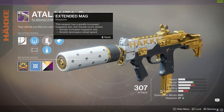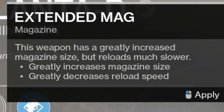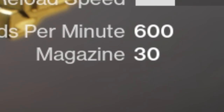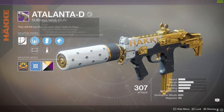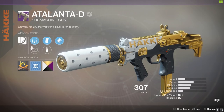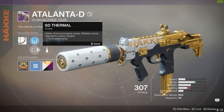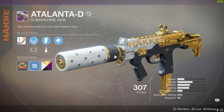Extended mag will greatly increase magazine size and greatly decrease reload speed. So originally your magazine will be at 27. I kind of find it funny how it says greatly increase magazine size and then — yay, three extra bullets! And then for the sights, you have the GA post, which is the one I'm using, that is short zoom. And then you have the SD thermal, which is medium zoom. It's an SMG, so you don't really need a medium zoom sight on it.